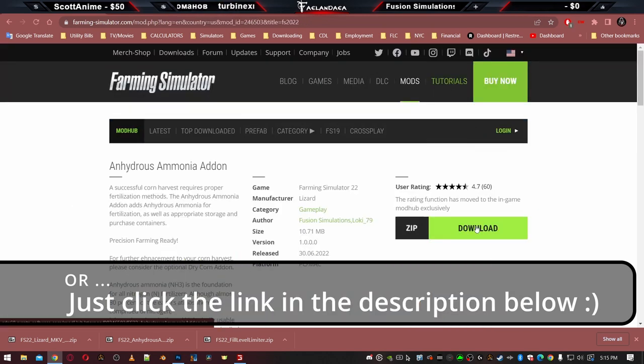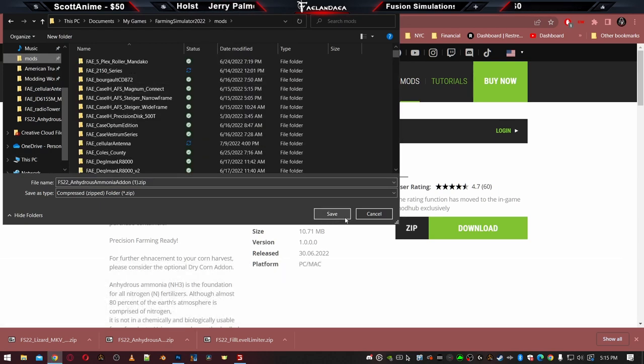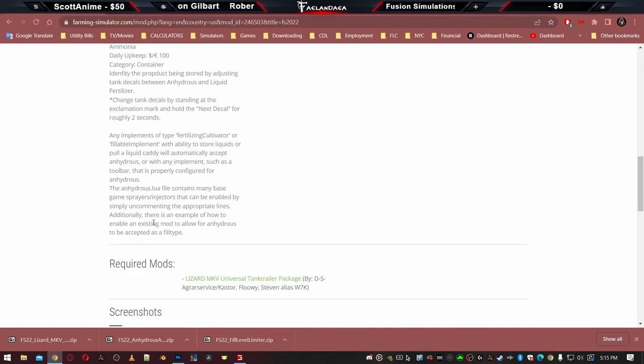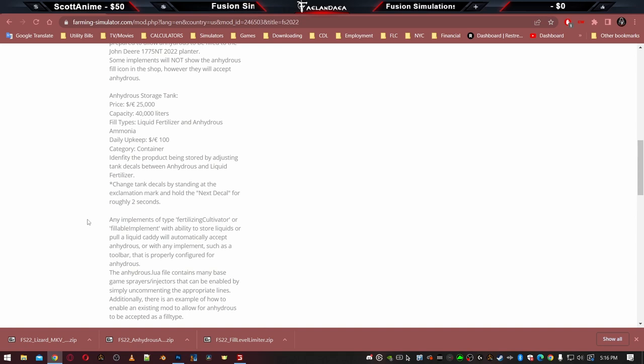We'll go ahead and click on this and I'm going to download this right into my mod folder. Here's my mods folder for Farming Simulator, so I'm going to go ahead and download this now. I'm not going to read the entire description to you, but I do feel it's important to go over this last paragraph because this is a big deal for what we're doing in this particular video.